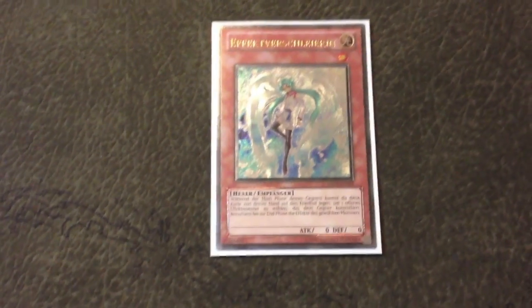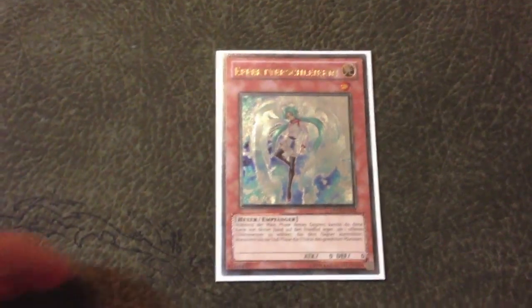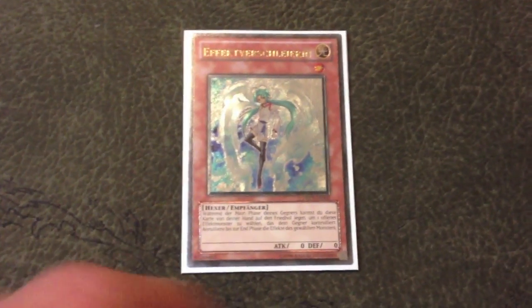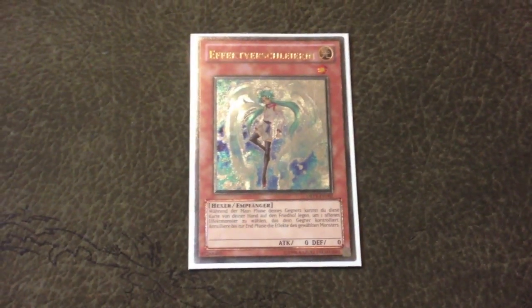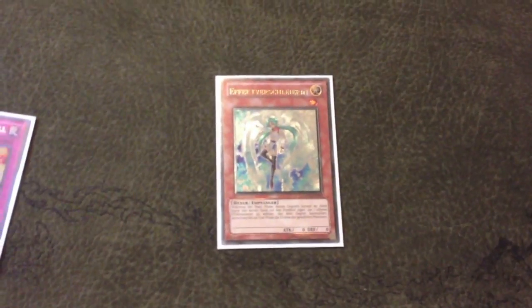Effect Veiler is a LIGHT monster, so it has good synergy with Chaos decks. It's also a tuner, which opens up all those synchro plays that make this card so good.